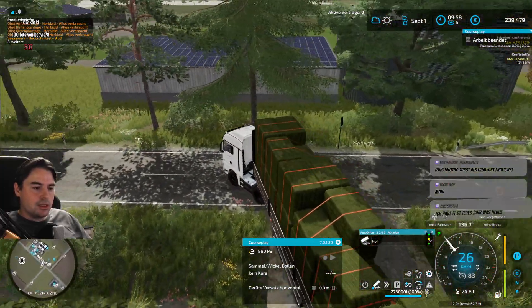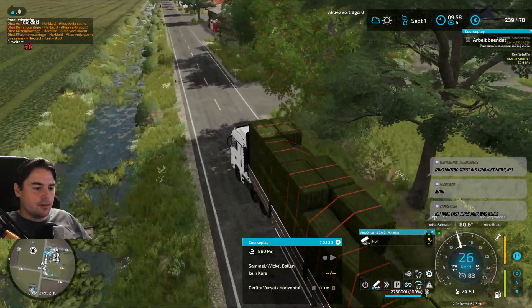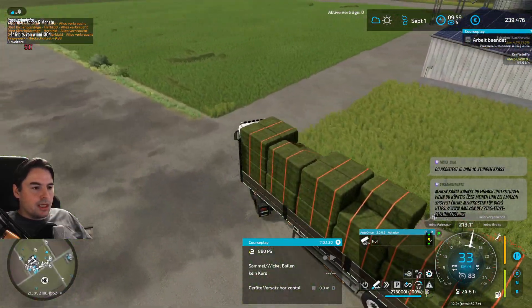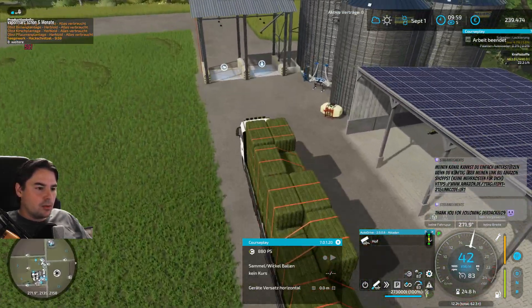Man sieht auch einen Traktor, wo tatsächlich in der B-Säule - ich weiß nicht wie es heißt, neben der Kabine diese Streben. Das geht natürlich auch nicht. Das ist auch absoluter Mist.